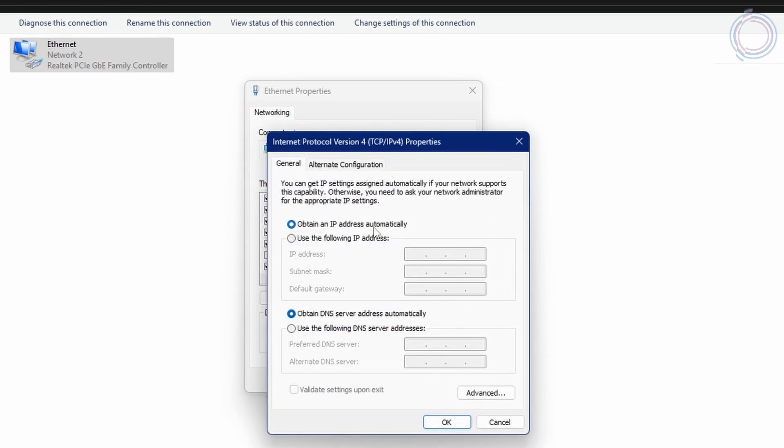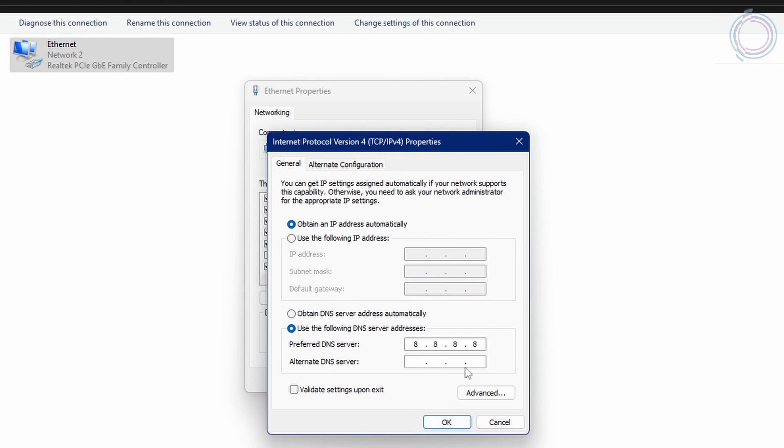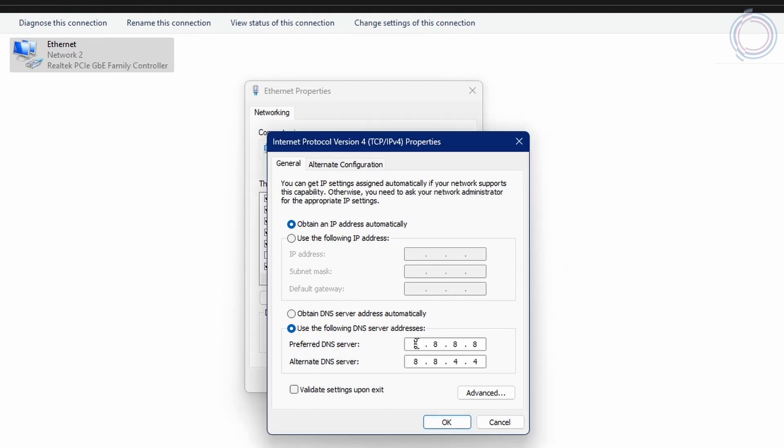It will be set to automatic — just select 'Use the following DNS server addresses.' Put 8.8.8.8 as the preferred DNS server and 8.8.4.4 as the alternate DNS server. This is for Google DNS. In case the values were lower for you with 1.1.1.1, then put 1.1.1.1 as preferred and 1.0.0.1 as alternate DNS, then hit OK.